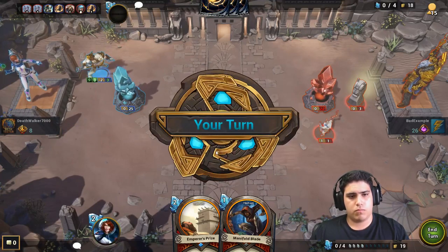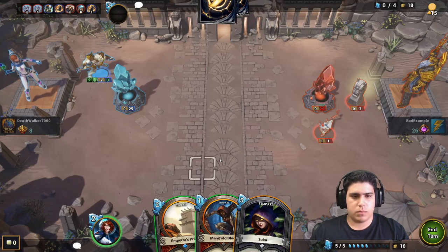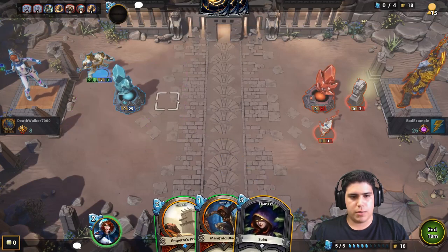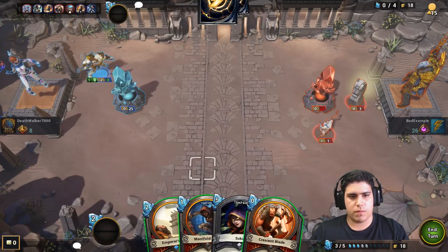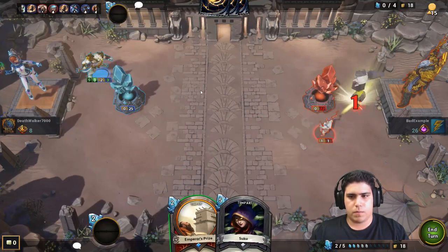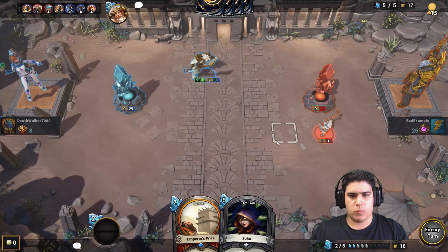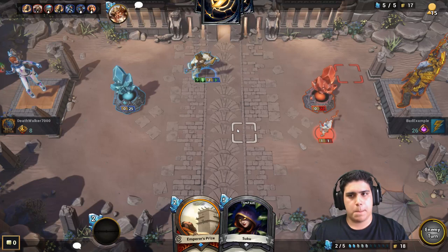I wanted to kill it with my Manifold Blade, which should help me stabilize. That was actually a good kill. That's really unfortunate. I'll keep dealing damage if I do that, but at the same time I'm going to skip — I'm not a fan of it, but I have a 2/3 that's better. Just kill it now.